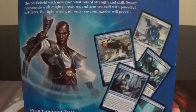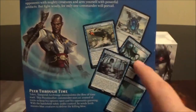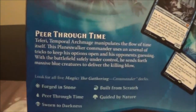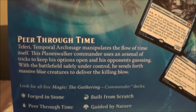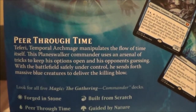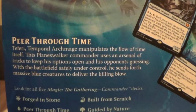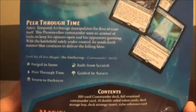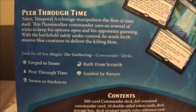Let's flip this around and take a look at the back. We have a nice picture of Teferi on the back, along with some previews of cards in the deck. The paragraph reads: for Peer Through Time, Teferi Temporal Archmage manipulates the flow of time itself. This planeswalker commander uses an arsenal of tricks to keep his options open and his opponents guessing. With the battlefield safely under control, he sends forth massive blue creatures to deliver the killing blow.